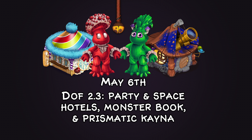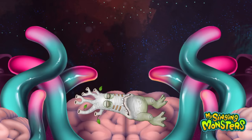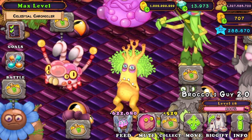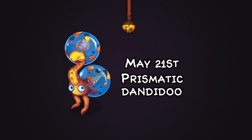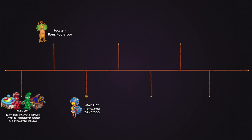We also got Prismatic Cana with all sorts of different plants on top of the hedge — for instance the purple and red ones with mushrooms on top of their head. On May 8th we got Rare Rooty Toots. I can't help but look at them and think they look like broccoli — I even named mine 'Broccoli Gar' in my game. On May 21st we got Prismatic Dandidoo, and they really played on anatomy here — you can see both the brain and tail inside their dandy florets.